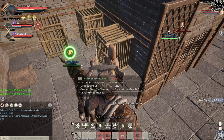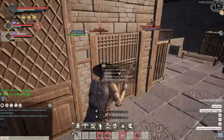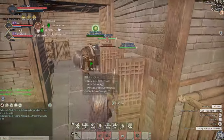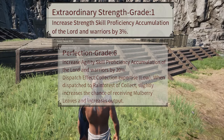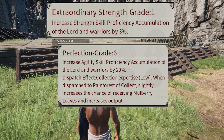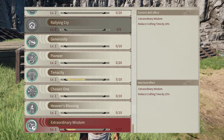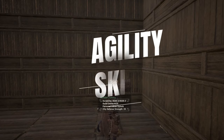You can also buy NPCs on the market that have traits giving you bonuses to skill accumulation. For our skills there is Extraordinary Strength for strength-based skills, and Perfection for Agility. Extraordinary Wisdom is for your NPC's crafting speed. There may also be one for Charisma.